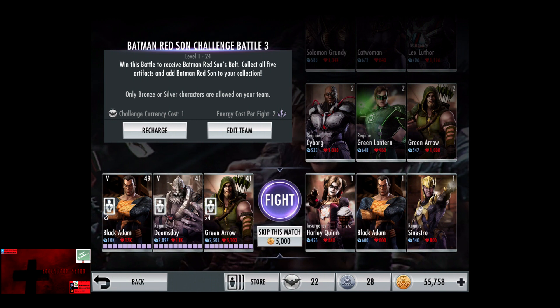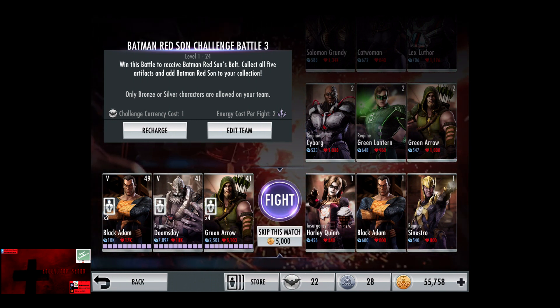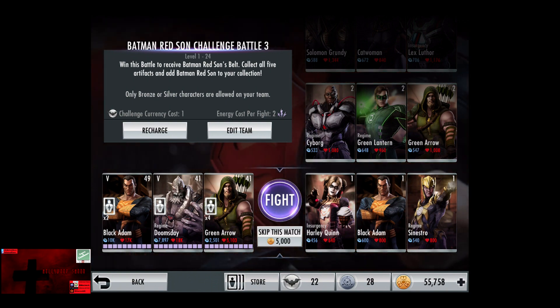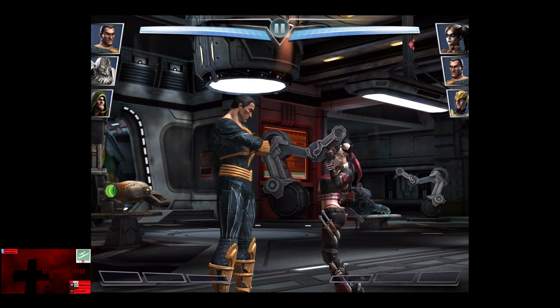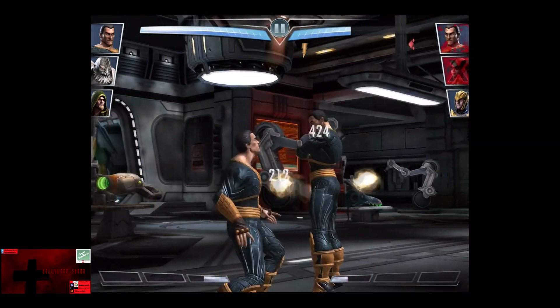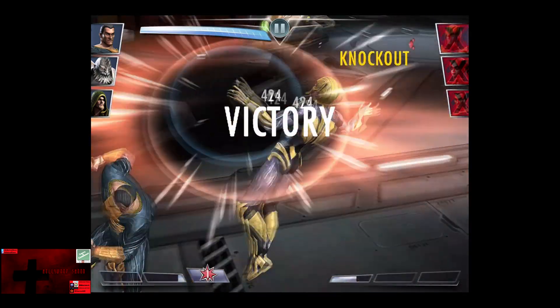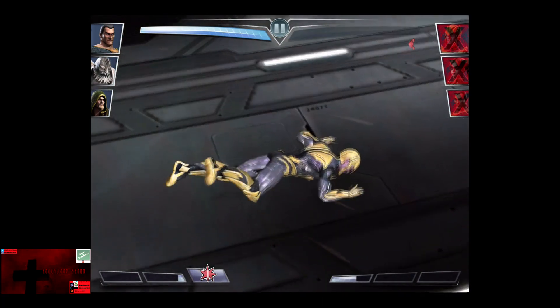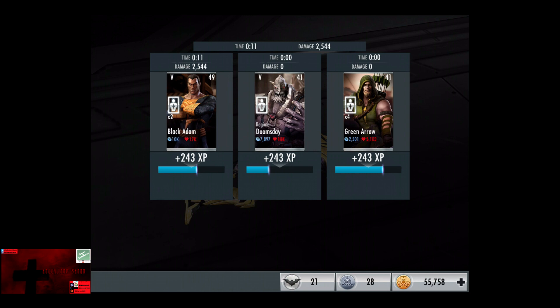Starting the fight off is level one silver Insurgency Harley Quinn, Black Adam, Chic Ahmed Habibi, and Regime Sinestro. All cards are level one. Skip the match is 5,000 credits. Keep in mind silver Black Adam is the highest damage card in the silver tier. Two-shotting Insurgency Harley Quinn, two-shotting Black Adam, and two hits on Sinestro for the easy victory in the first fight. 243 XP, 250 credits.